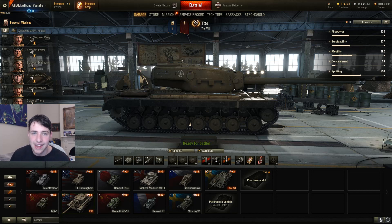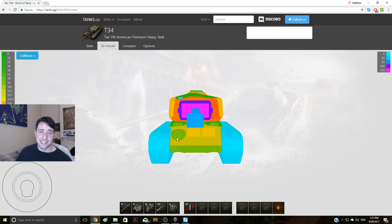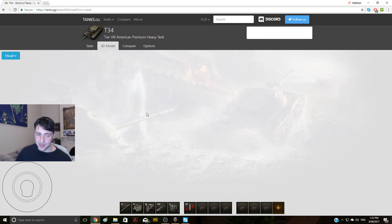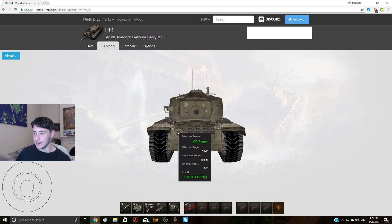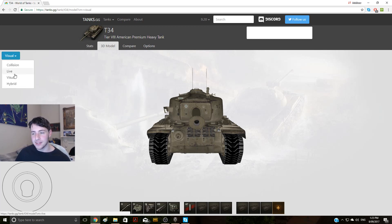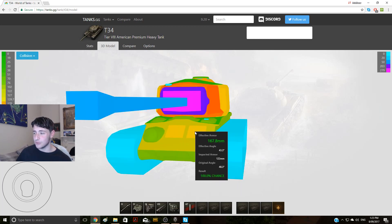Looking at the turret and the tank in general, it isn't well armored on the hull. You can see there's a massive gun weak spot — looking at the visual model, there's a little gun port here and this is a weak spot in itself. Anything can go through that; it's only 83 millimeters of effective armor. If you're struggling to penetrate, just shoot at that. Otherwise, there are two track spots here which have a little bit of armor but honestly not very much.